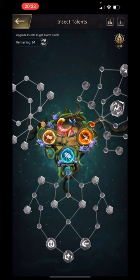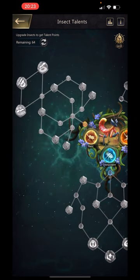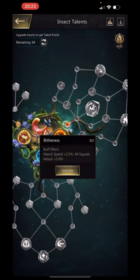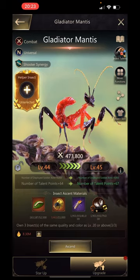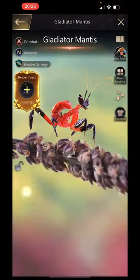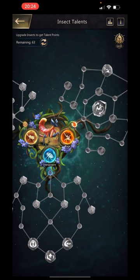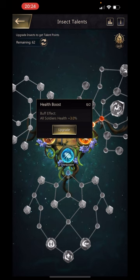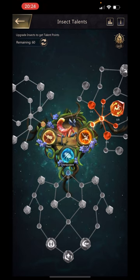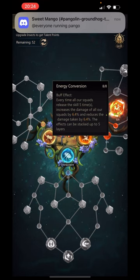We're going to our insect talents now. We've got omnipotent or the rage. Basic — we probably definitely won't be going there. We're going to look at getting the energy conversion straight up, so we'll put two in the blitherness. Something happened — duplicate upgrade of insect talents. I'll try again. Back to the health boost, we'll get that. We've got the energy conversion, and if we get this up to level eight, we can see that's the 6.4% damage and 6.4% reduced damage.